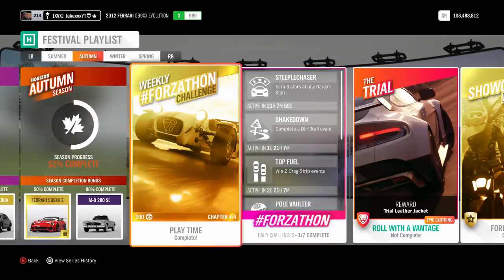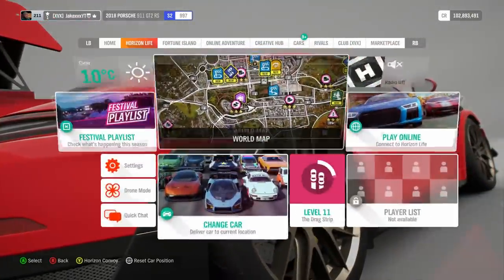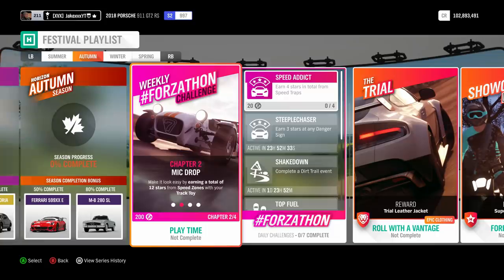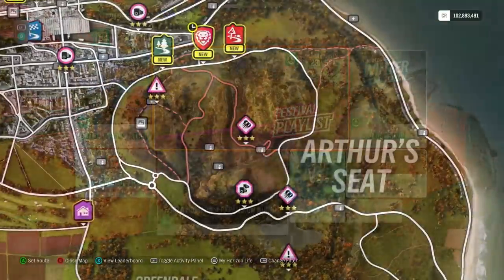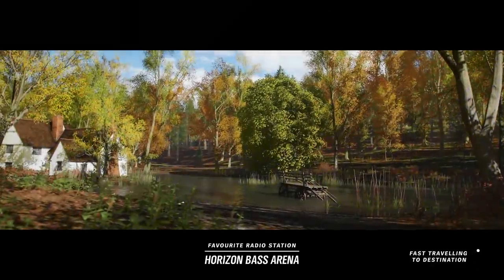The first thing I recommend you do is the weekly Forzathon. This will give you 15% towards the 50% challenge. The first challenge is to get into a track toy — I used the Porsche GT2 RS, it worked very nicely. The second challenge is to get a total of 12 or 15 stars on speed zones, also very easy. I went up to the mountain in the top right and just did the same speed zone over and over again until I got the required stars.